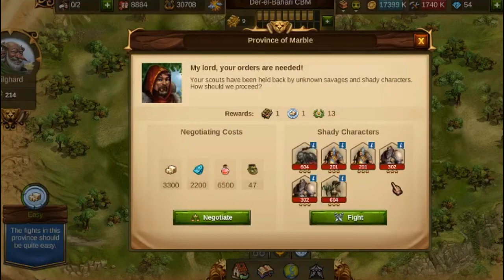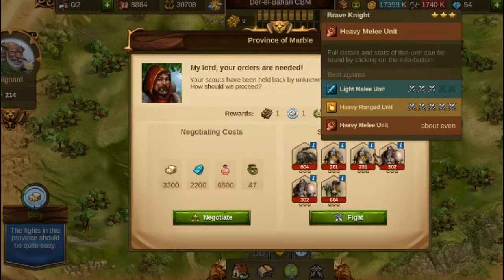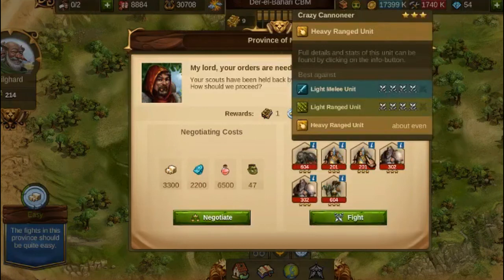Your priests are an absolute killer for the EV melee units and the EV range units, and they have great defensive bonuses also, so don't bother too much.